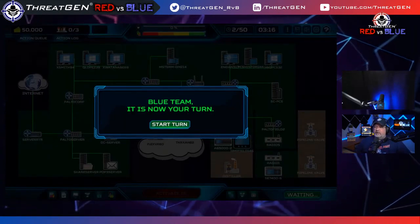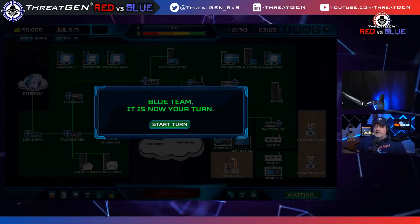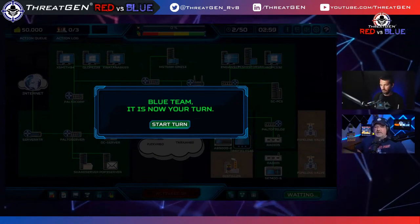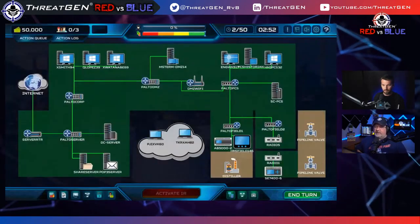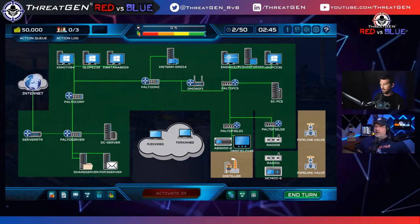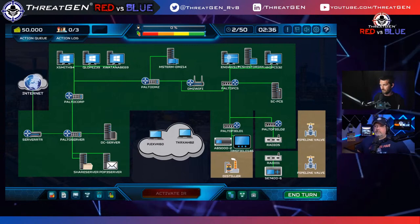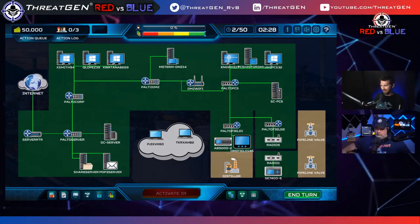Clint reflects that the move really depends on what you think the adversary is doing — in the real world this goes back to threat intelligence. If you think you're a target for a cyber attack you'd want to do more social engineering defenses and so on. When it comes to just following the standard, let's see how it works — similar to CIS 18, we may find it works but would have been more efficient if some controls were reordered.